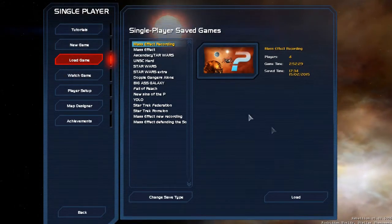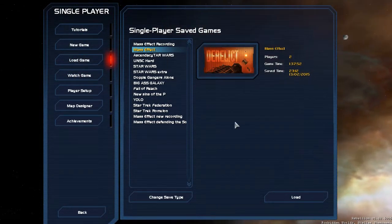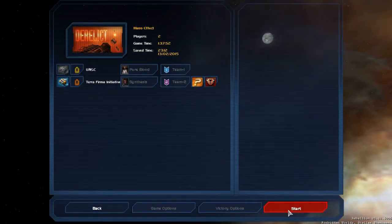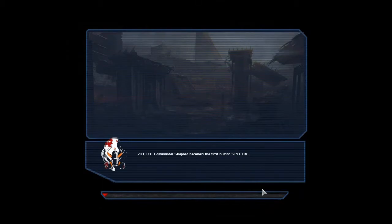Now let's get back to Mass Effect Dawn of the Reapers. In the last episode we were kind of stranded in our location — Cerberus was pushing very hard against our dwindling fleet. I lost my only dreadnought carrier and a good portion of my naval force, so I'm really not in a good position right now.